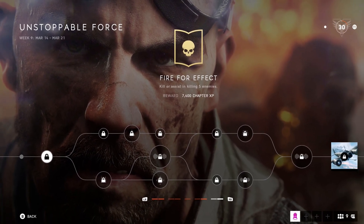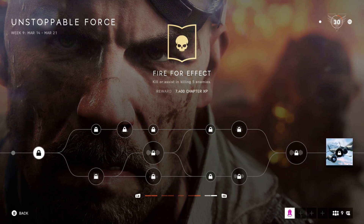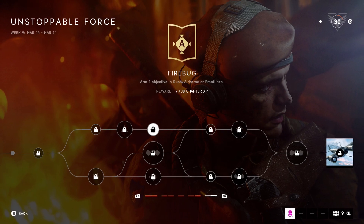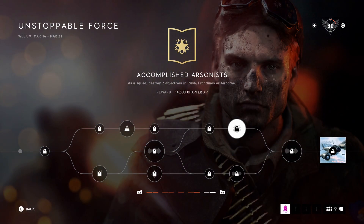Okay, so we're going to start on the top tree. The first one is kill or assist in killing 5 enemies. Deploy smoke 5 times. Earn 2,500 score as assault or recon. Arm 1 objective in rush, airborne, or frontlines. Deal 500 damage using firearms. As a squad, destroy 2 objectives in rush, frontlines, or airborne.